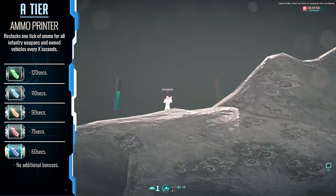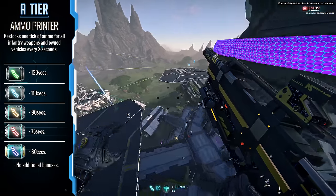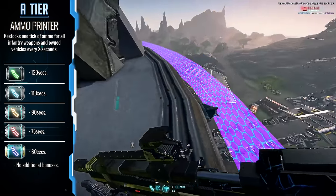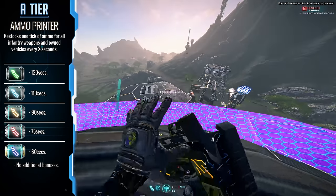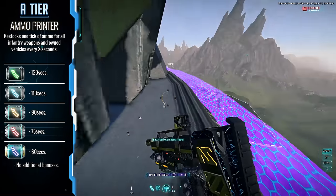Ammo Printer — another implant that has been in the game as long as the implant system has been around. This implant will periodically grant you ammo over time, which for the Light Assault and vehicles — and by the way, this works in vehicles — is imperative to you being able to remain independent from engineers and ammo resupply towers. Seriously, this implant is a must own as well.